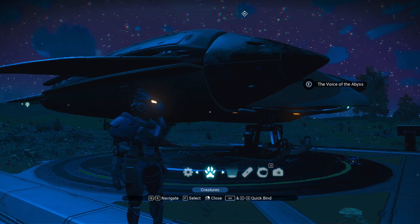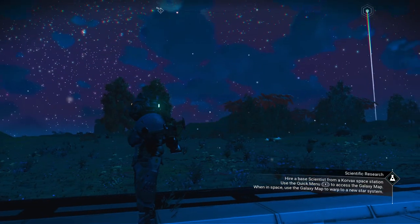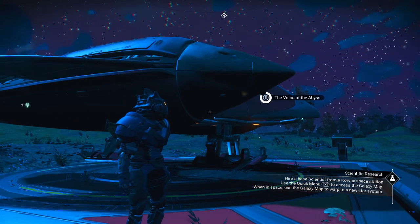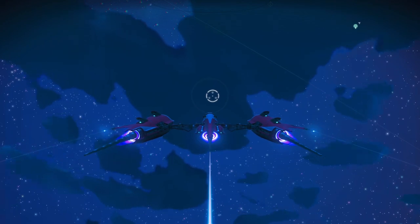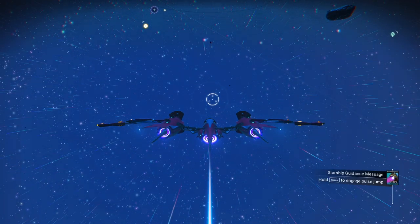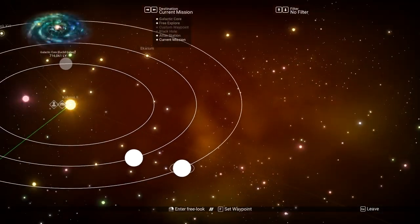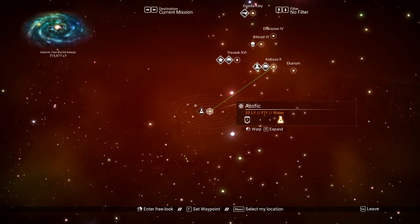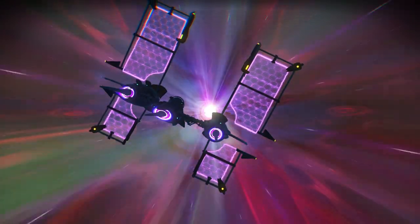We do have our pet. I saw these flying guys floating around and wanted to make sure I had one. We're going to go ahead and jump on our ship. We need to go to a Korvax space station in order to find ourselves a Korvax scientist. It's directing us to Azothic, so we're going to go ahead and go there. Looks like a five-planet system, no moons.